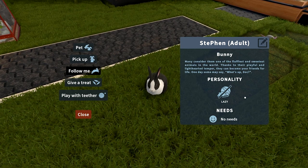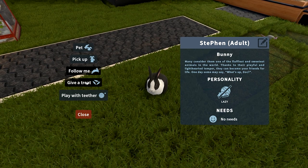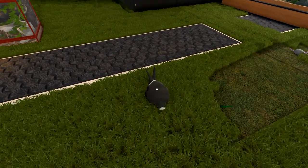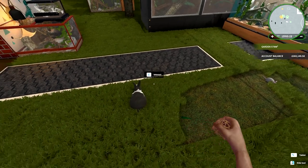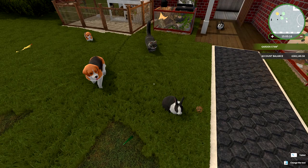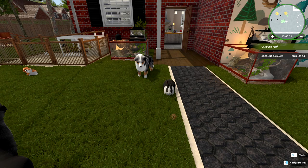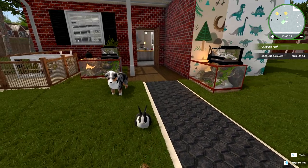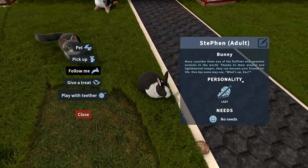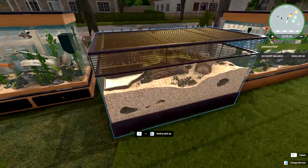This rabbit is a lazy Steven and he doesn't have any needs at the moment - my kind of pet! He doesn't need anything from the world, he's just fine being Steven. You can give him a treat and play with a tether, but he's lazy and not bothered. He doesn't want to play.